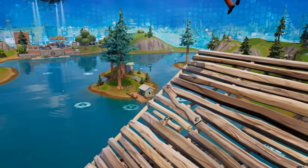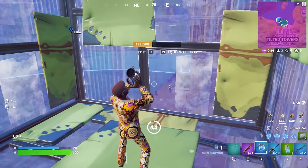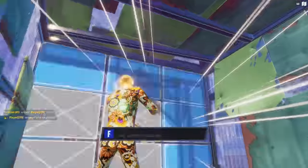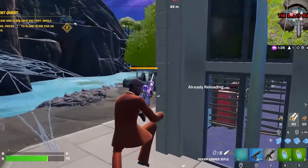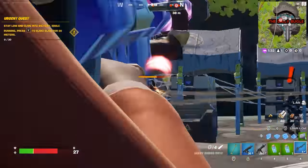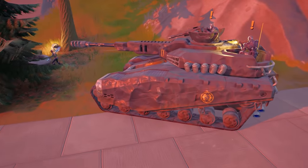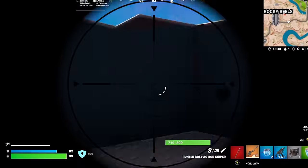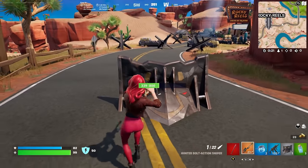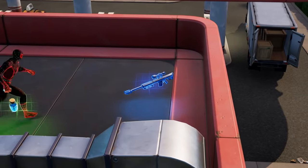This update is full of new content you can experience right now. The community is going nuts because a fan-favorite item has finally been unvaulted. For the first time in Chapter 3, the Heavy Sniper has arrived. Fans are upset it's not the one-shot beast it used to be, but it's still really powerful — you just can't instantly melt people like before. It now does bonus damage to vehicles, so the IO's Titan Tanks won't be as strong. In Zero Builds mode, placing down a Cow Catcher protects you pretty well against it. You can find the Heavy Sniper in regular chests and supply drops in blue, purple, and gold rarity.